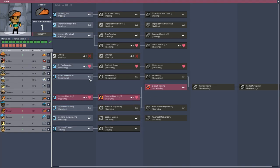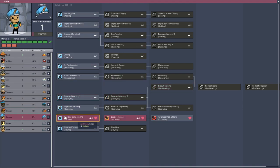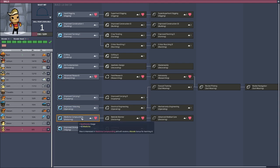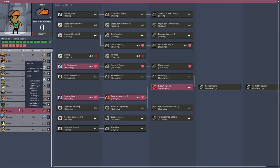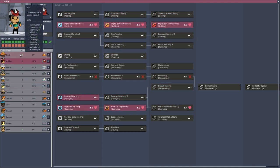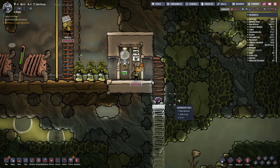Hassan can go for critter wrangling. Rowan can go for advanced medical care. And May is going to go for doctoring — I think it's always best to have another doctor, because we've only got the one. So, doctoring it is.